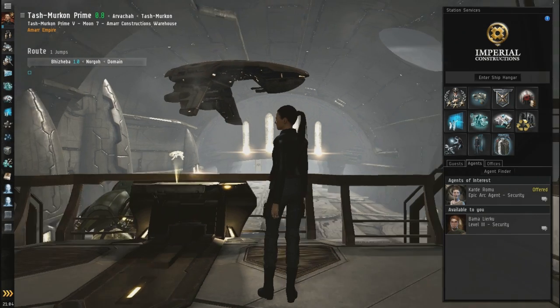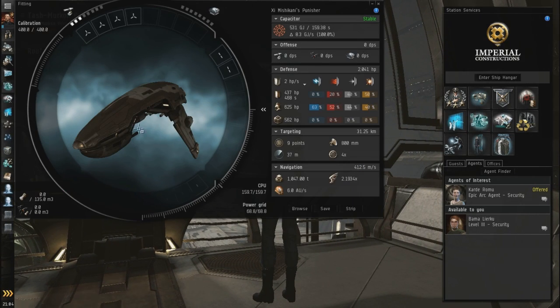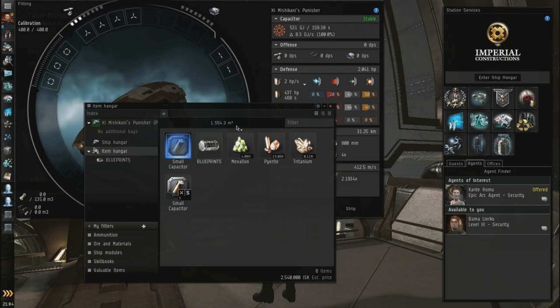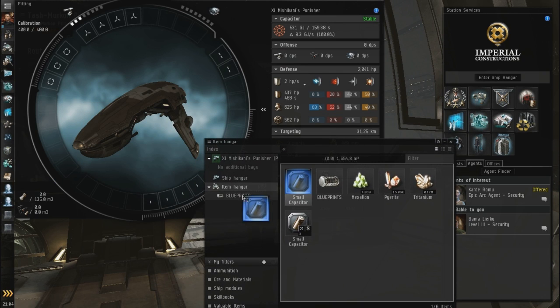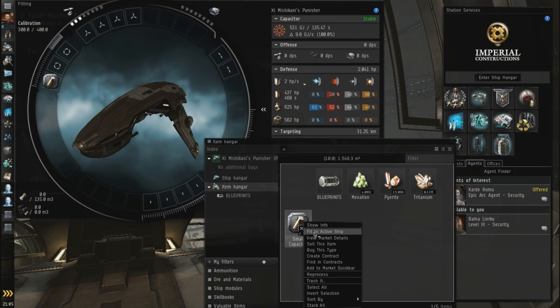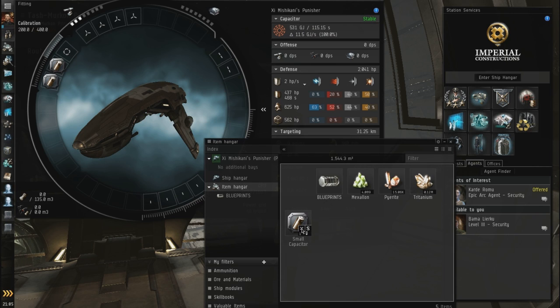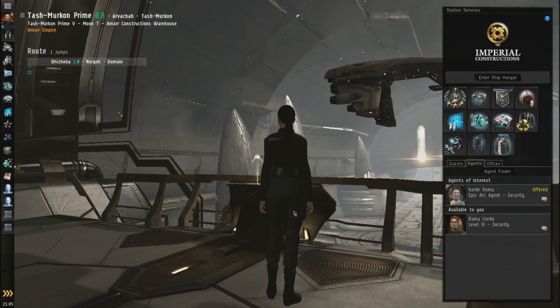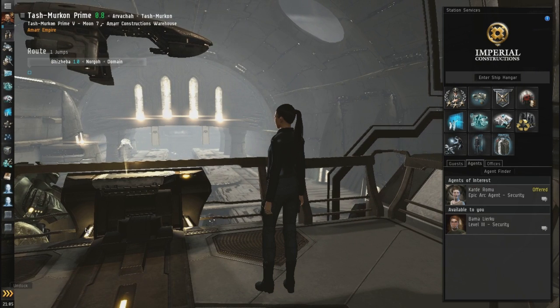I can't afford the next one. All right, let's get that open and put this in there. Let's fit these things. Look at that recharge rate. All right, that thing's fitted, so let's head back to Bajaba. Actually, let's just go home offscreen.